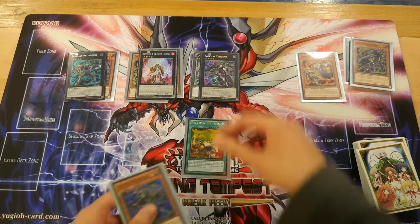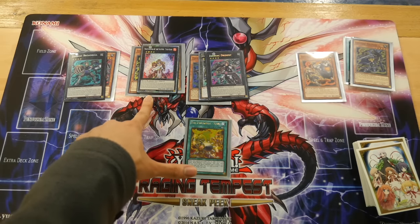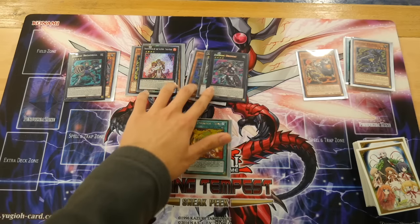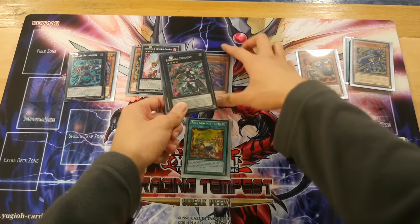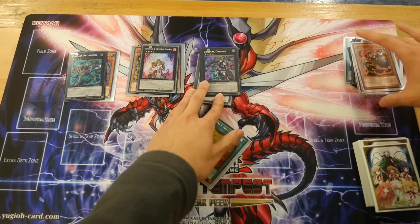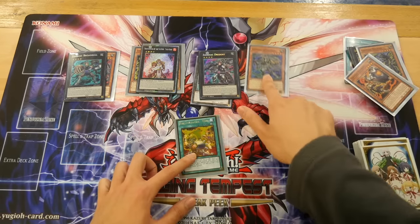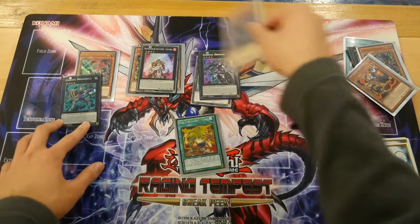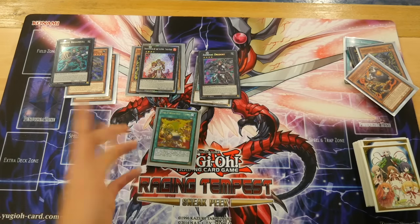You add Whiptail and then finish off with Dryden. Use Whiptail's effect first, then proceed to battle: attack with 2300, attack with 500, then attack with Dryden for 1300. Next, use Dryden's effect — attach Whiptail, target Ramram and destroy it. Ramram's effect goes off because it's only negated while on the field, so you revive back Whiptail. Whiptail attacks again for another 1300, then using its effect, attaches to Broadball and attacks for 2900 — meaning 8,300 damage total.